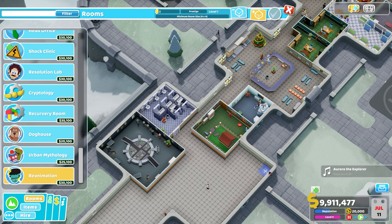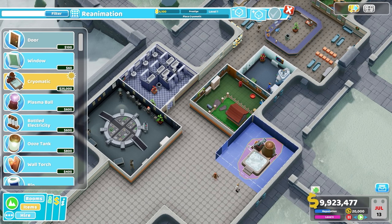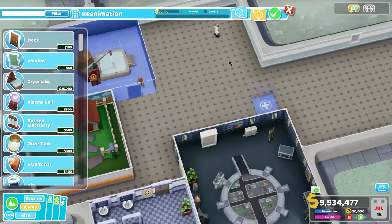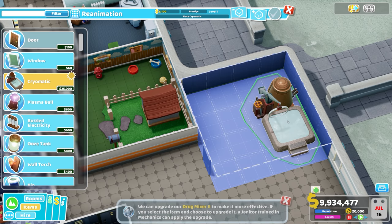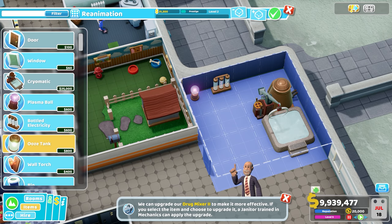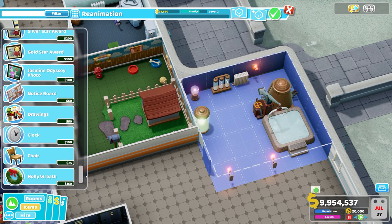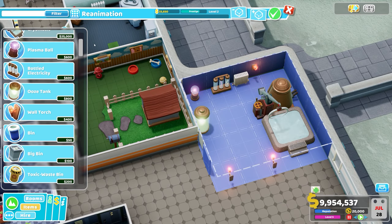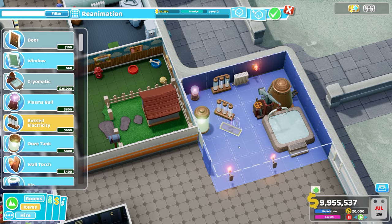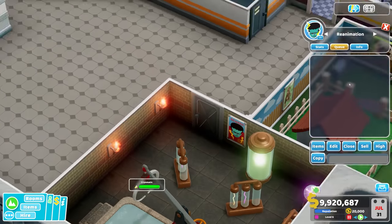I'm going to build the next new room which is Reanimation, which needs four by four. If you haven't seen the trailer, they plonk someone into the ice, I believe. But it's all about the exciting bits that come with it — it's not really about the machine or how it cures people. Bottled electricity, plasma ball, ooze tank. I do enjoy how much thought has gone into these new ones. They've taken an idea and they've bloody run with it. It looks like a cellar with a proper bolted door.